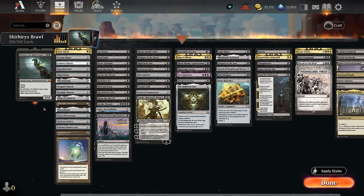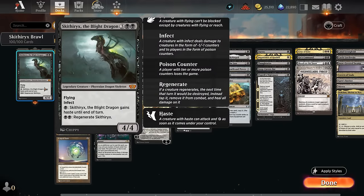Hello and welcome to another Brawl Games video. Today I'm going to look at a Mono Black Poison deck featuring Skithirx, the Blight Dragon as our commander. This was first introduced on Arena through March of the Machine as one of the bonus cards, but I haven't gotten around to featuring it until now. This is a very unique card - the only card on Arena currently with the Infect mechanic, so instead of dealing regular damage to the opponent, it deals that many poison counters instead, and it only takes 10 poison counters to win the game.